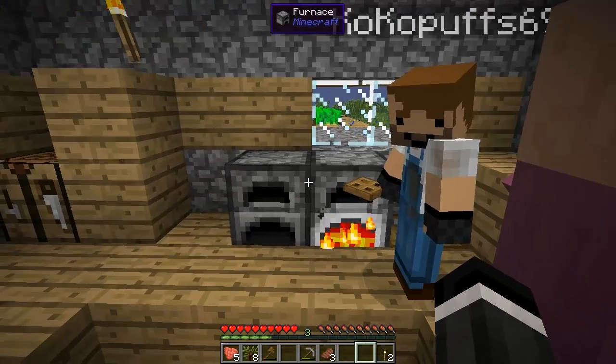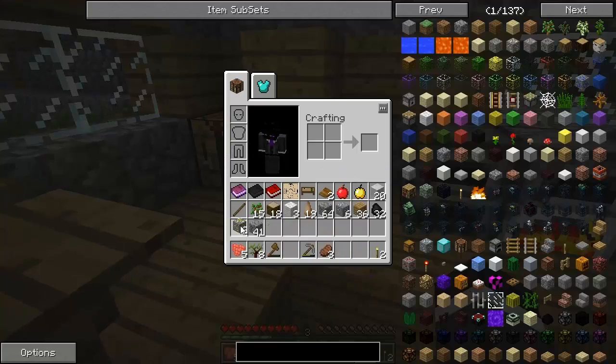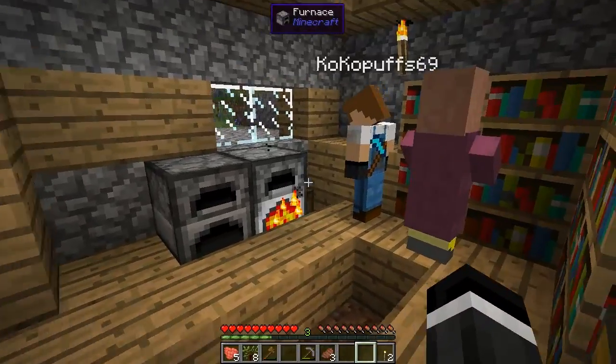No, I don't want to trade with you. Get out of here. What's he trading anyway? For a biome — ice mountain biome. I don't know.